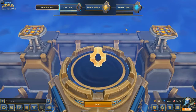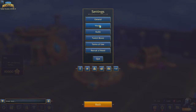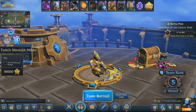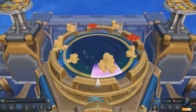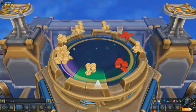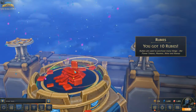Another reason to log in daily: power tokens. Every 24 hours you can come and get a free token. It's down here — you click on it, you're gonna get a free spin. Purple's what we want — come on purple! Oh no, not purple, but hey, 10 free rubies!